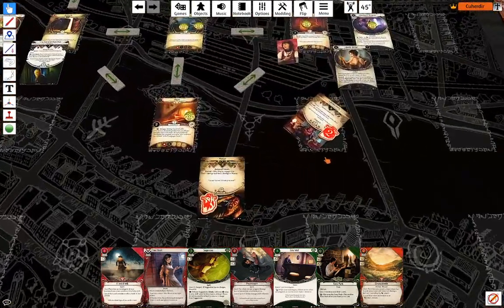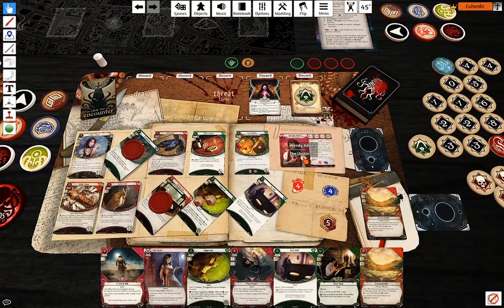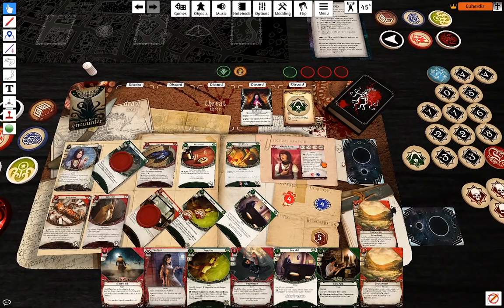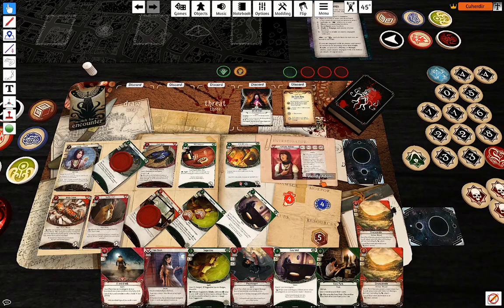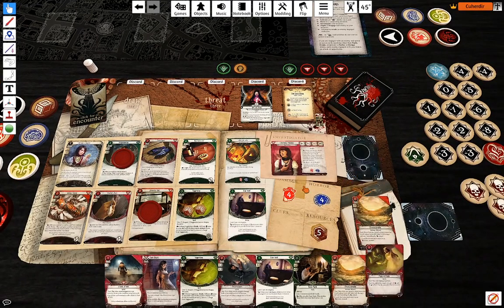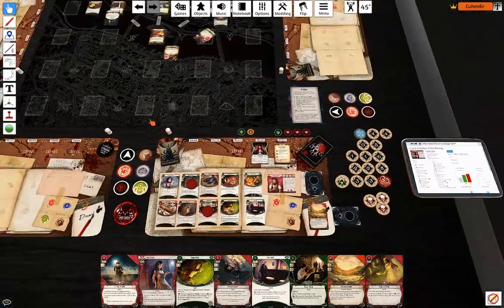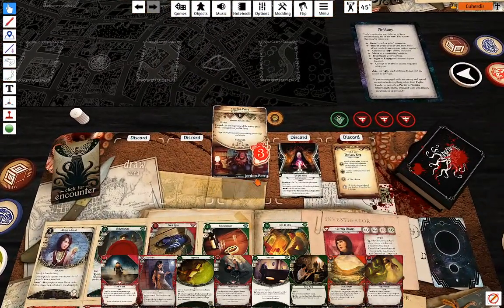I'm going to play Lucky — another two damage. And that was my last action. Draw a card, gain a resource. He healed one.